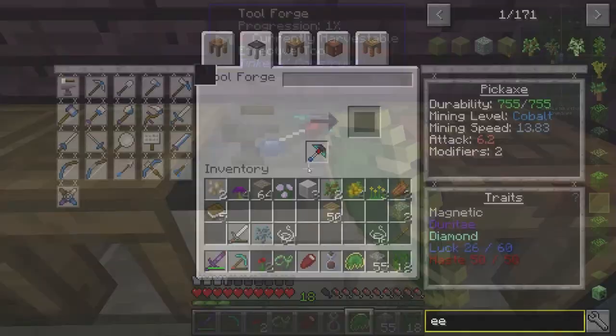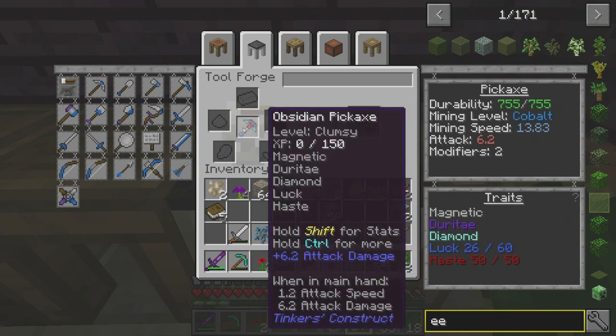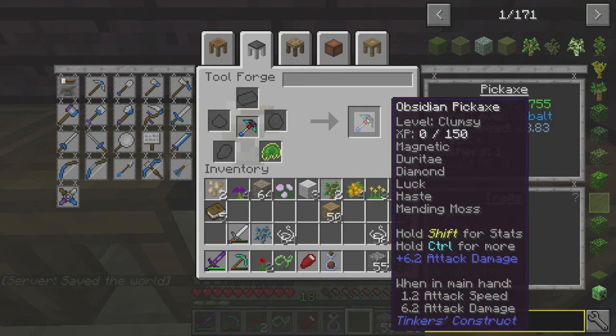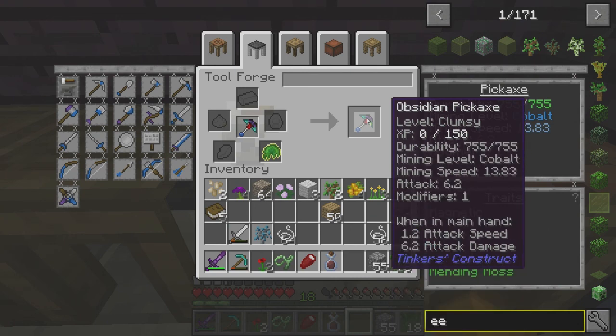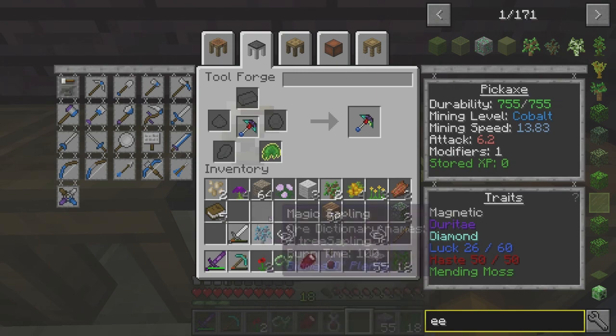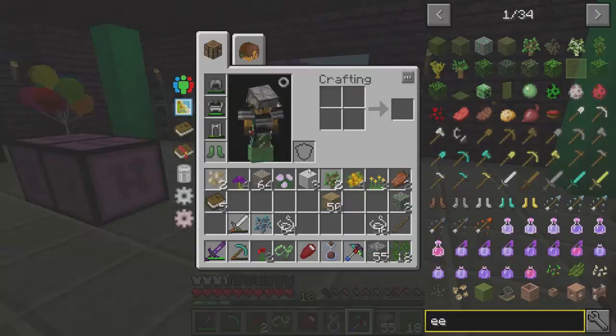The reason I wanted this is because here I have my beautiful pickaxe. I have been working really hard on this pickaxe. It has obsidian, diamond, iron - makes it magnetic. What else does it have? Luck, haste - it's got everything I could figure out. But now it's going to have mending moss on it, which means it should be able to mend itself. It's got durability 755, it's at mining level cobalt. The mining speed is 13.83. I'm thinking this is a good pickaxe. It's a beautiful pickaxe.